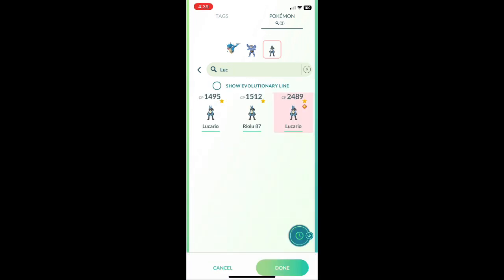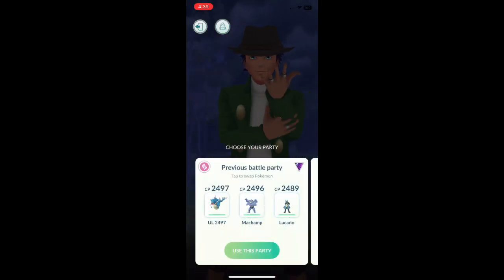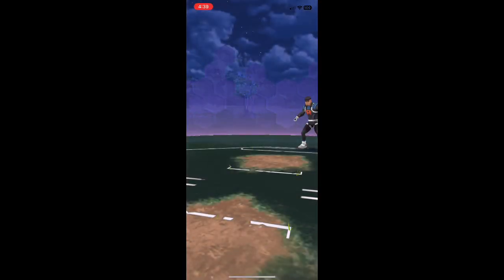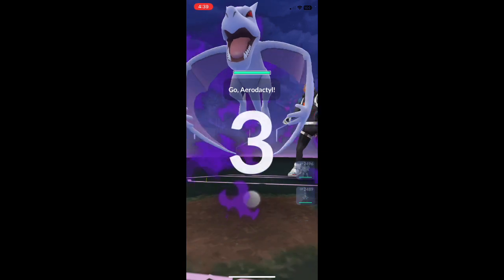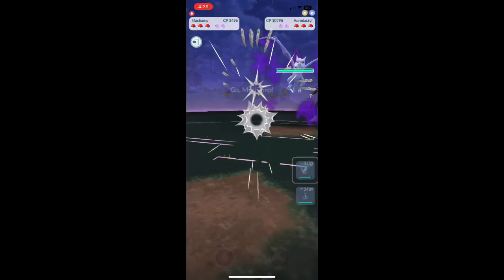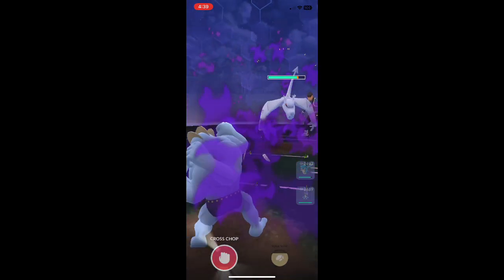And let's go with another fighter like Lucario. Let's go ahead and start this battle — we'll use this team. I'm going to switch into Machamp as soon as it counts down. There we go, let's start the battle.